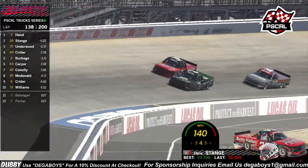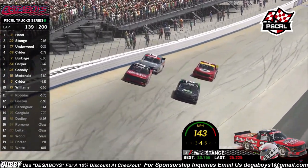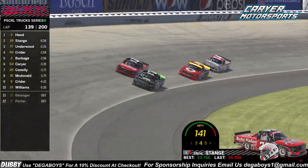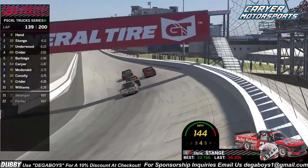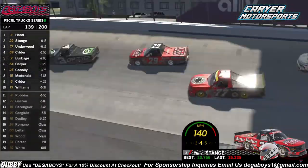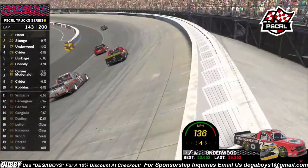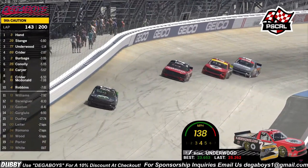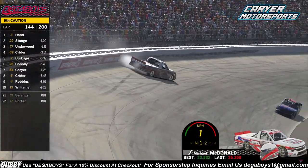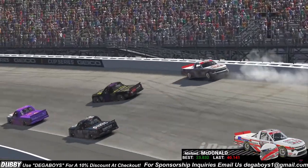Jordan Hand to the inside, Stage working the outside — still side by side, tied off turn four. Your top three are mixing it up here. Underwood comes back underneath, making the move for solo P3, but Stage hangs on the door. Jordan Hand off of turn two makes the pass — Hand up to the lead of the race! Here comes Underwood, Jordan Hand pulling a little gap on Stage and Underwood. Underwood still working that outside line. Michael McDonald involved in a wreck — I was just about to mention how good he was running.